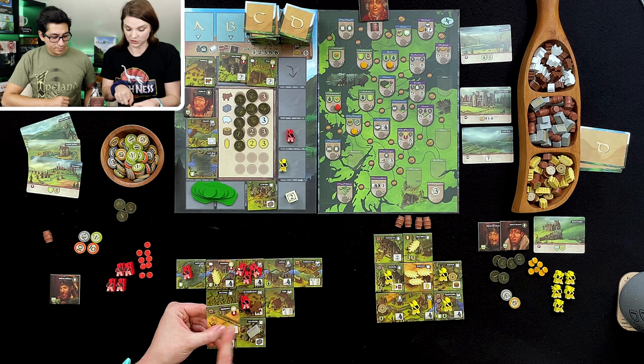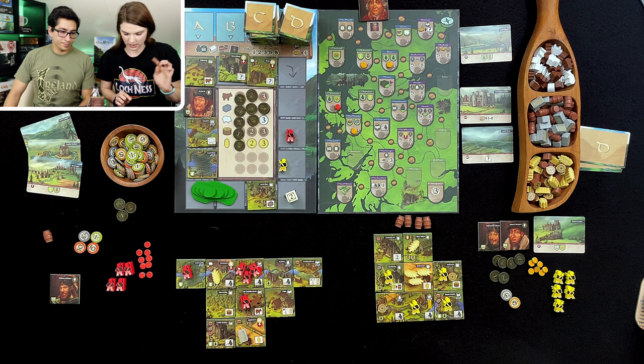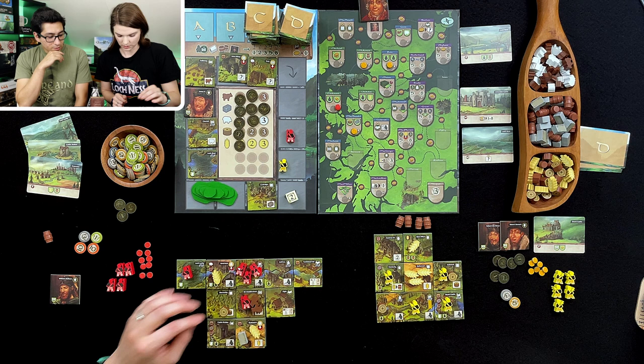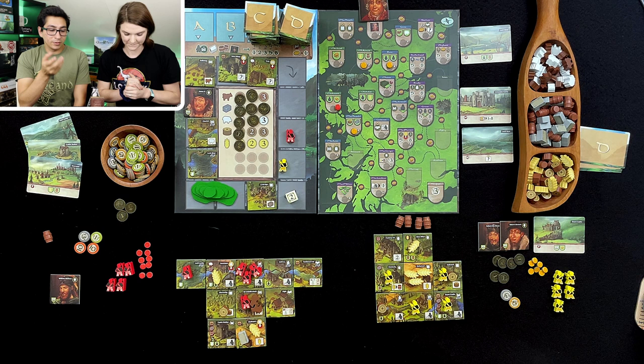So I get a barley, a wood, a cow, and a movement. I should have gotten more resources. But I don't have enough — prices are steep, very steep. So it's your turn again.